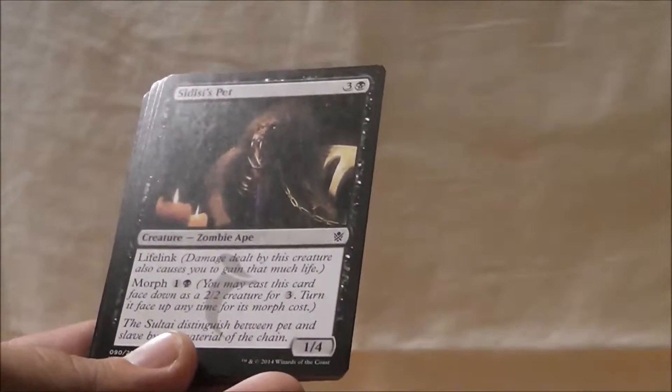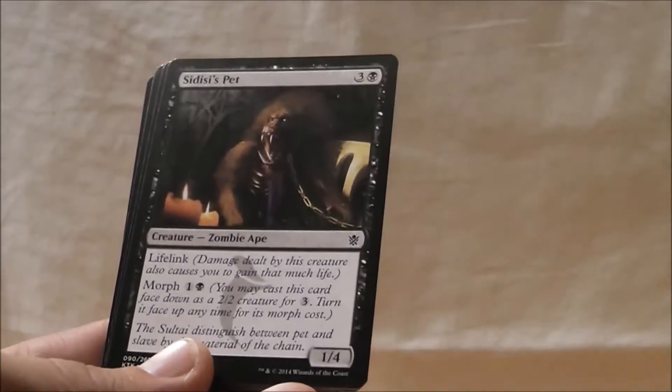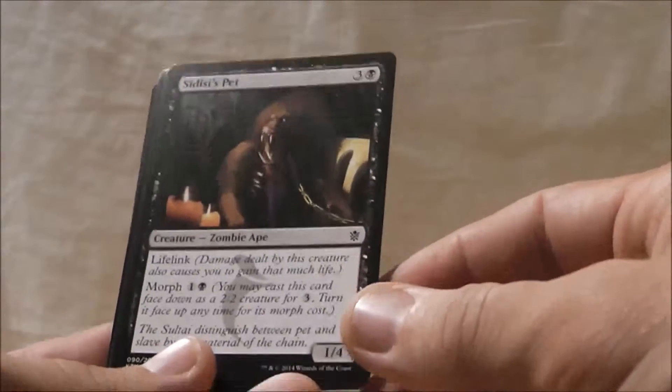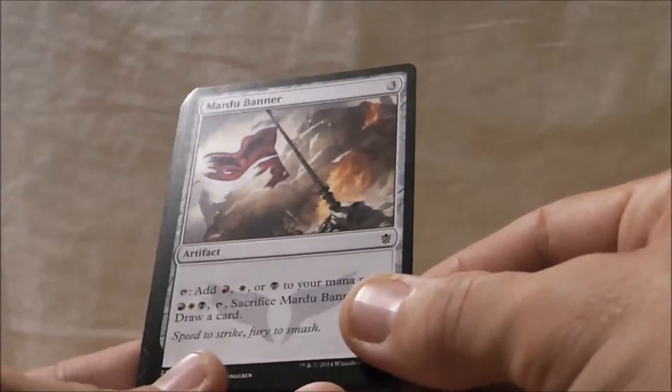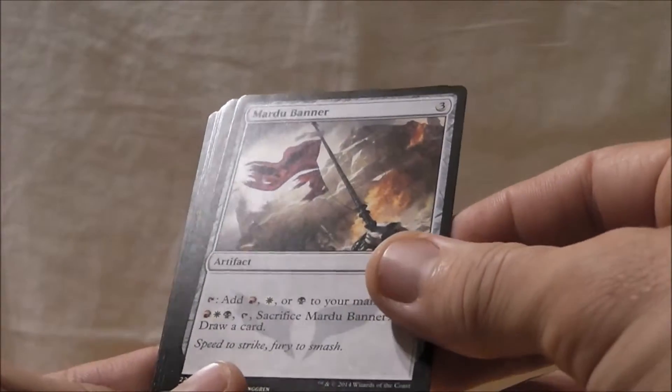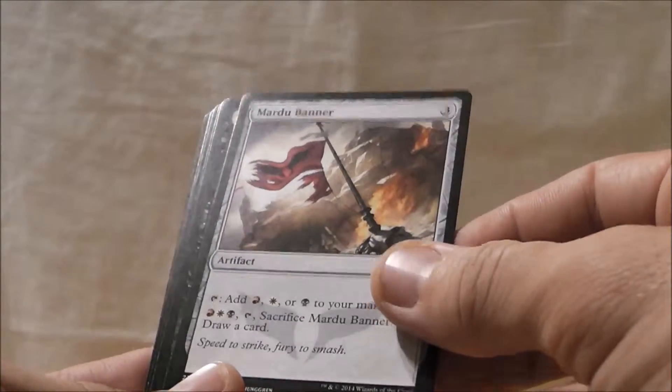Sadisi's Pet — not a fan. A 1/4 with lifelink. It does have Morph, but — surprise! I have a 1/4. It's not that impressive. Mardu Banner — I have yet to draft or cast a Banner because I would much rather have a Morph card instead of a Banner.